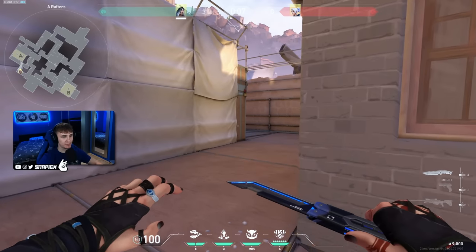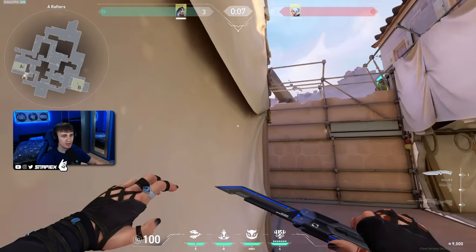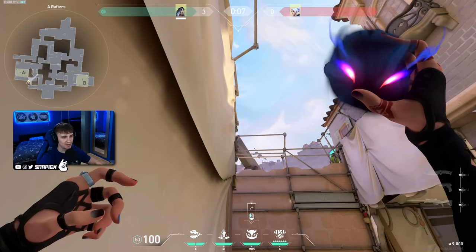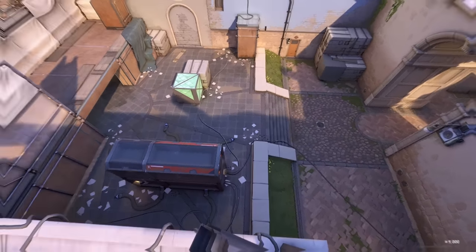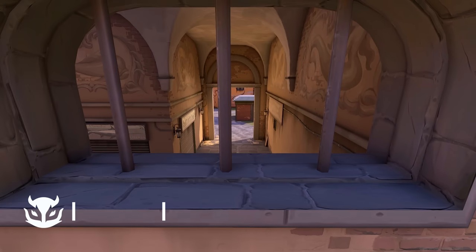When rotating from rafters, you just line up with this line on the wall and aim right here in the middle. Super simple — you do a simple throw, it lands extremely fast and shows you so many positions on A site.